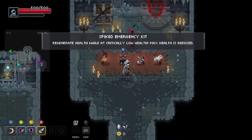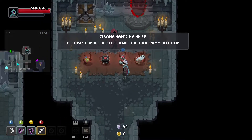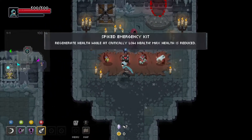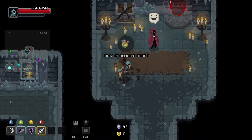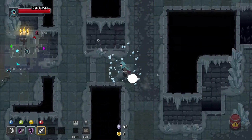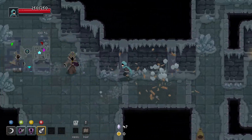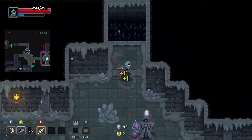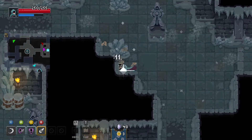At critical low health max health is reduced, increase damage and cooldowns for each enemy defeated - that would be awesome in another build. Damage but max health is reduced - no. Let's go for the crocodile tiny crocodile heart: reduced max health but increases for each enemy defeated. It's early enough for this to pay out, I think. Hopefully it gives us like two or three HP for each enemy we defeat. It gives five for each enemy we defeat, so it should pay out quickly.